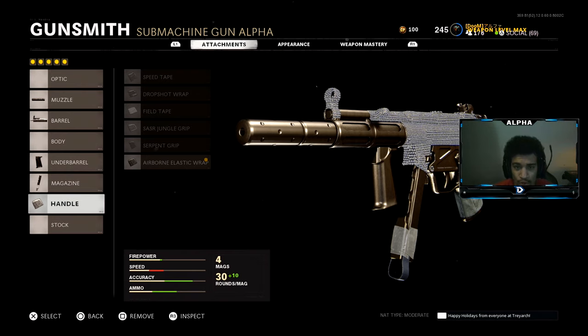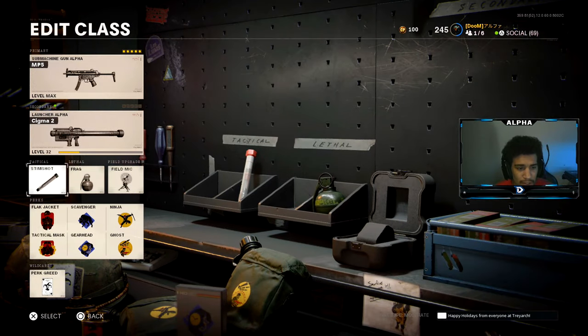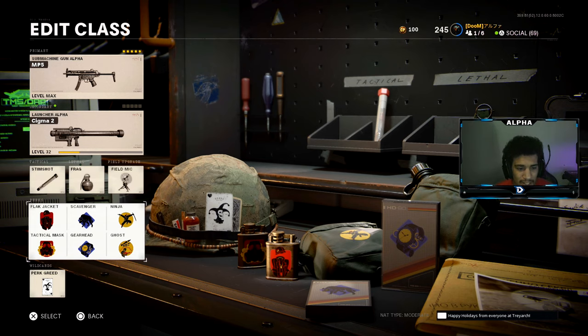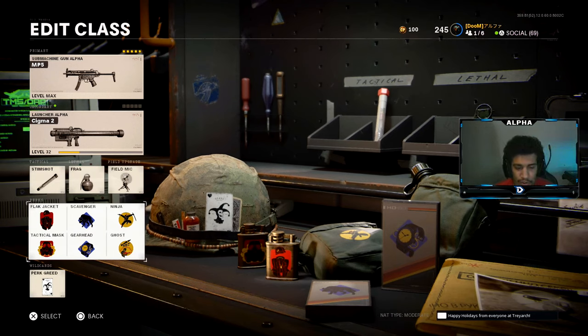And last but not least, for the handle it's going to be the Airborne Elastic Wrap so you can drop-shot with ease. I also have on Frag Grenade, Field Mic, Flight Jacket, Tactical Mask, Scavenger, Gearhead, Ninja, and Ghost, with Perk Greed for the extra perks.